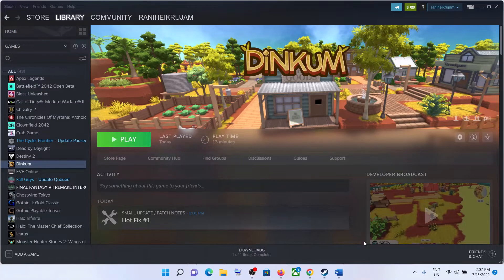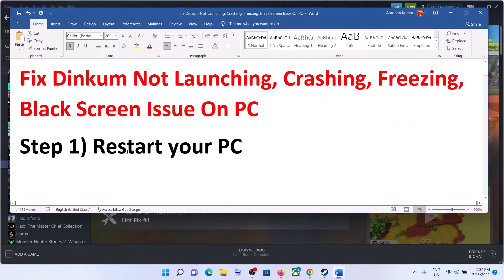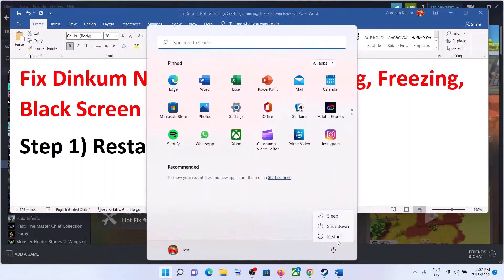Hello guys, welcome to my channel. Today in this video I'm going to show you how to fix the crashing and freezing issue with Dinkum game on your Windows computer. The first step is to restart your computer: go to the Start menu, click on the power icon, then click on Restart. After the system restarts, launch the game.